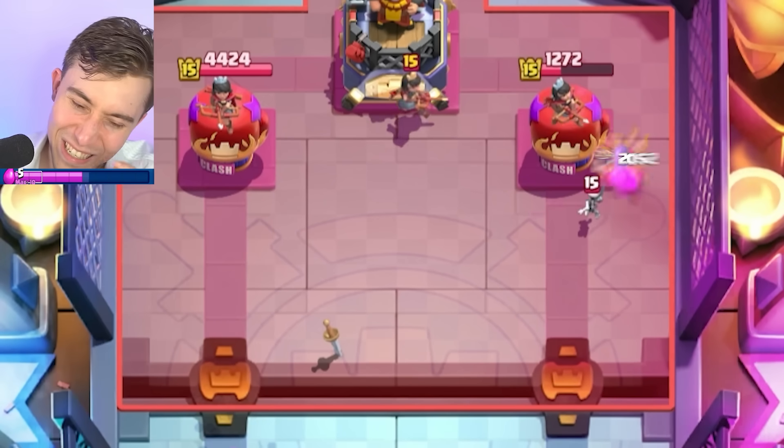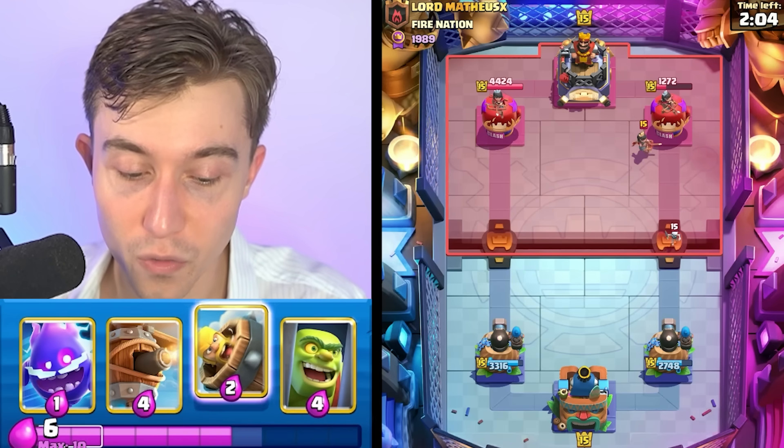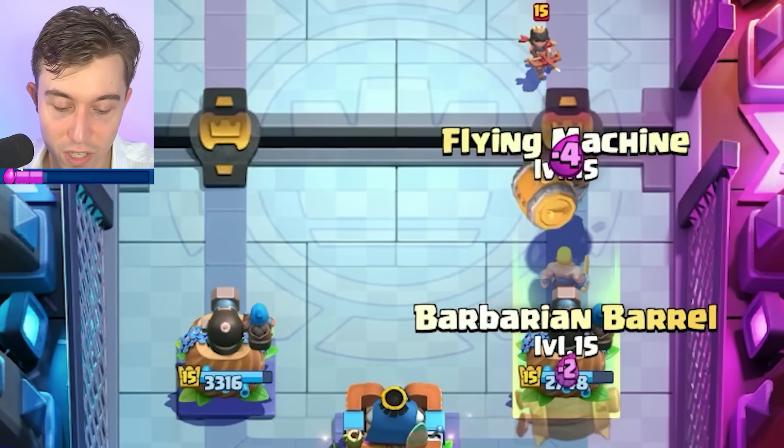We're evening up our tower damage — not really, we didn't even take that much on the left, so we're in a phenomenal position moving forward. Don't drop your Royal Hogs that often; it's generally a pretty risky strategy.